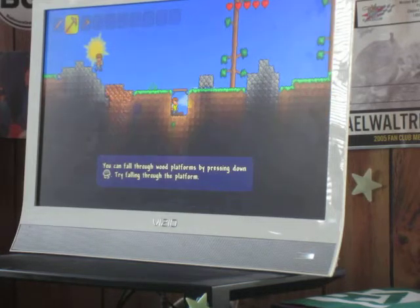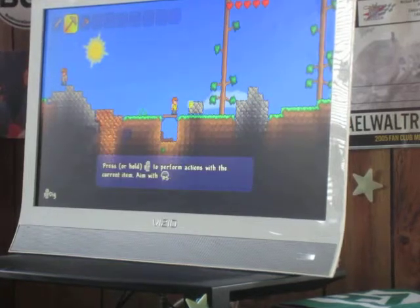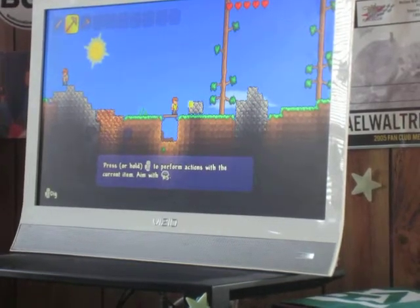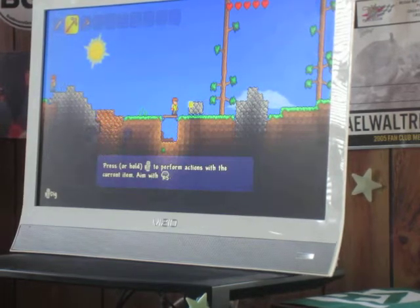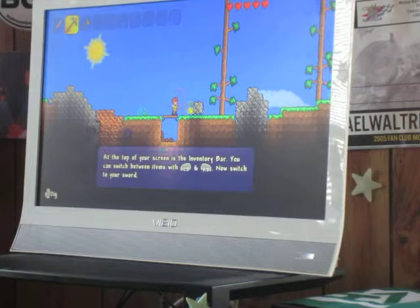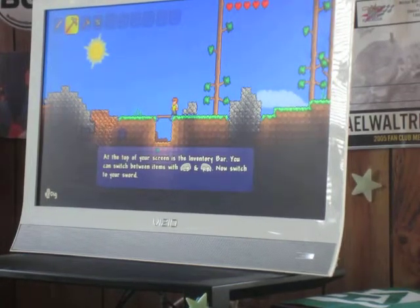Try falling through the platform — we fall through. That's what I just did, are you stupid? I just did that! Press or hold RT to perform actions with the current item. I mined the thing — there we go, I got a stone block. At the top of your screen is the inventory box, you can switch between items using LB and RB.